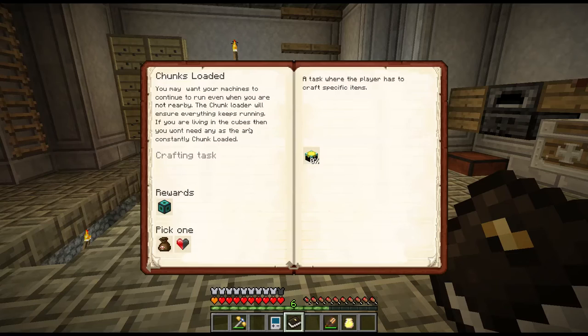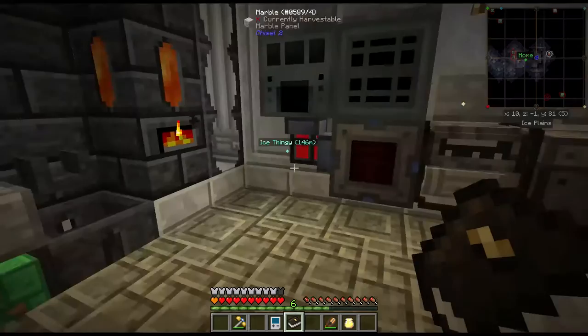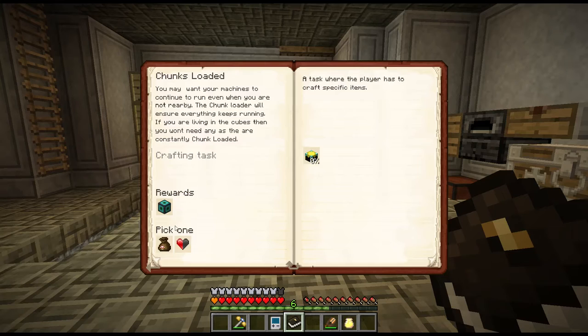Chunks loaded. I was just talking about putting everything into machines, and I was thinking that would be my next thing - to move all this into a machine. But now it wants us to make a chunk loader. A chunk loader will keep everything running when you're not around. Yeah, if you're living in the cubes, you won't need any as they are constantly chunk loaded. It's going to give us a diamond-looking compact machine. Let's look up which size it is.